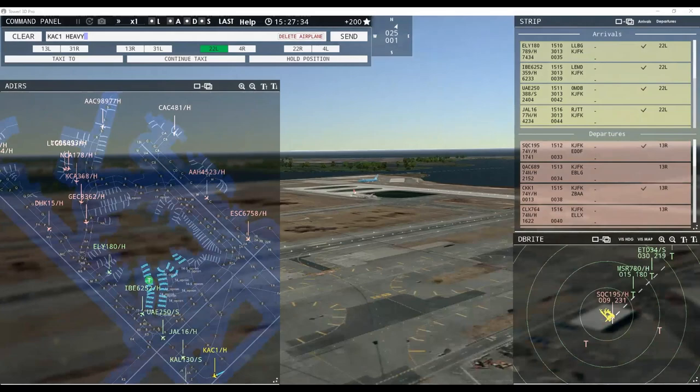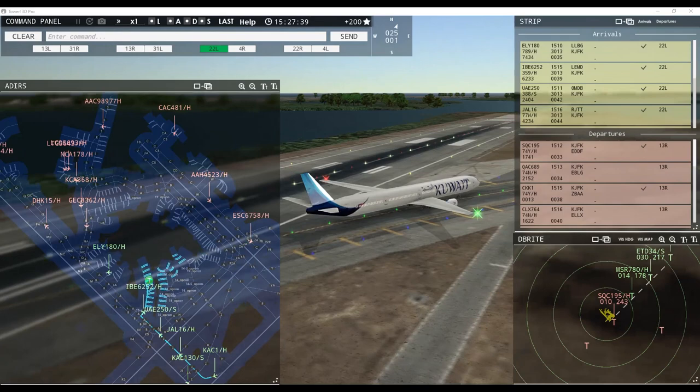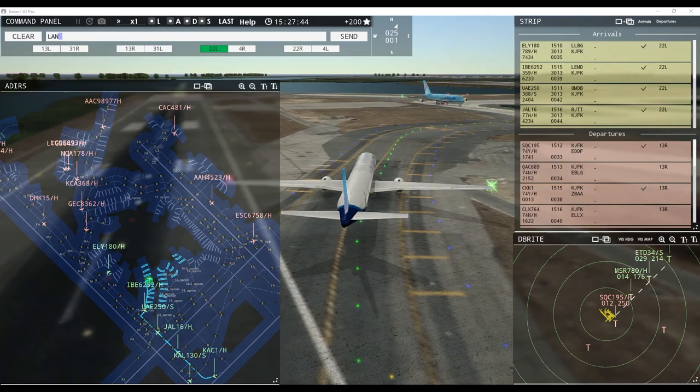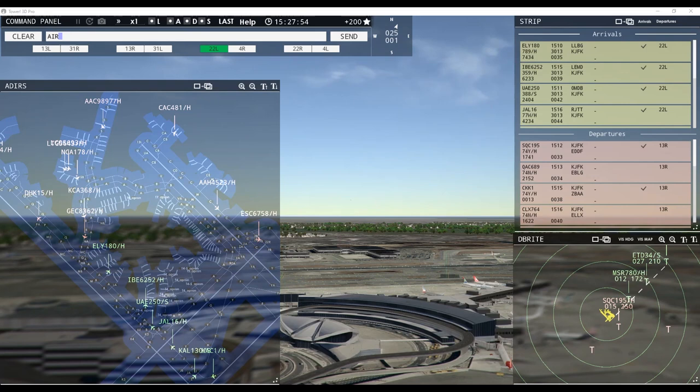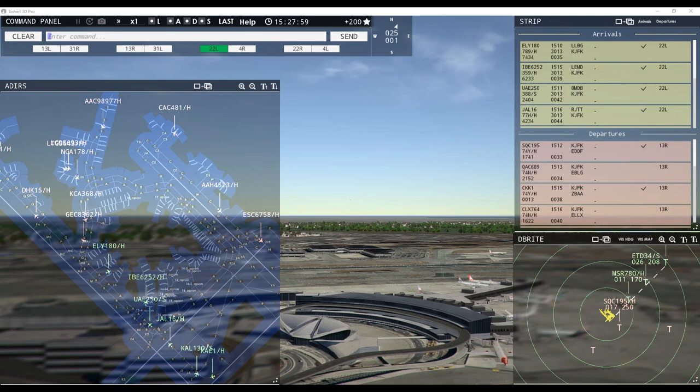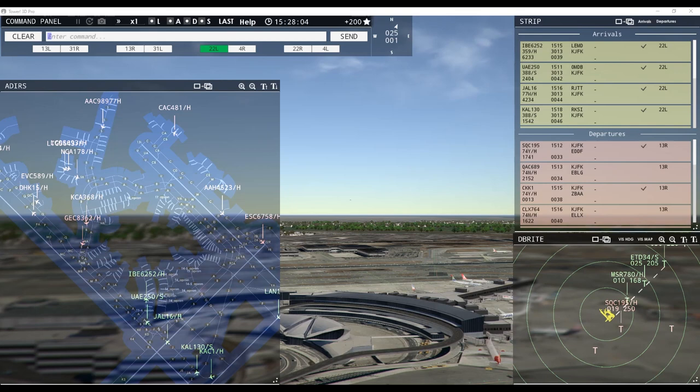Tam Cargo 5643 heavy, request taxi runway 13 right — continue taxi. Nippon Cargo 178 heavy, continue taxi. Runway 22 right. ASEAN Cargo 9897 heavy, continue taxi. Runway 23 right, cleared for takeoff. Korean Air 130 super, hold short of taxiway Foxtrot. Singapore Cargo 195 heavy, contact departure. China Cargo 481 heavy, continue taxi. Land Cargo 56903 heavy, pushback approved, expect runway 13 right. EVA Cargo 589 heavy, request pushback. North Shuttle 5804 heavy, runway 22 left, clear to land.